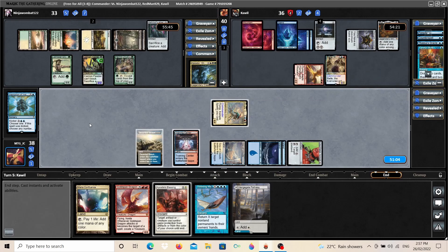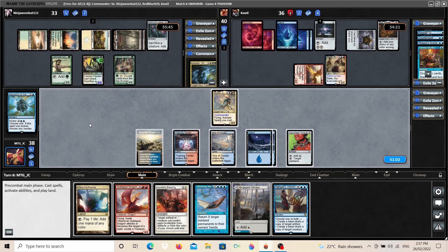We draw Saheeli's Artistry — that's quite good with Goldspan Dragon in play. Our plan is clear: get Goldspan Dragon down, move to attack, generate a Treasure, and we should have enough mana to cast Distorting Wake to set our opponents back and swing tempo our way. Let's see how we go.